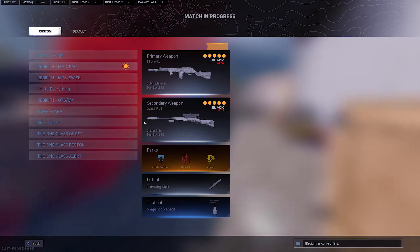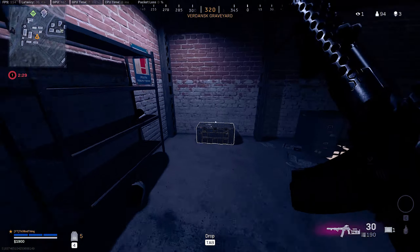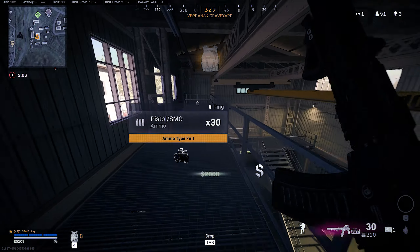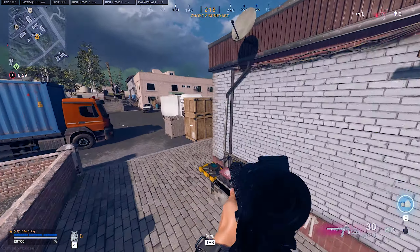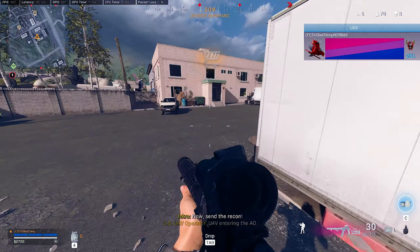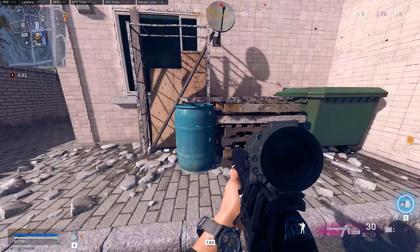With all the money accumulated, I head back to the buy station for my loadout. After that I loot more buildings, gain a self-revive, refresh my cash supply, and return to the buy station for a UAV. Three dots show up — one in storage, one in Boneyard, and the last on the other side of the road.